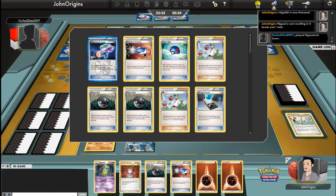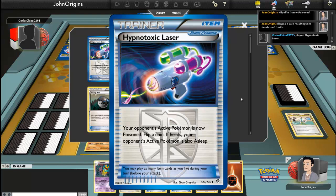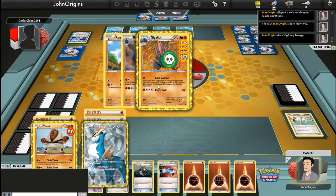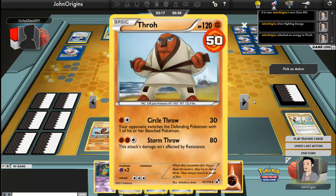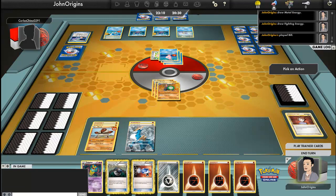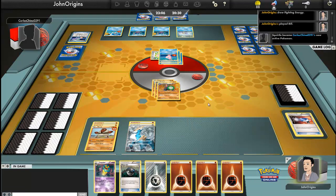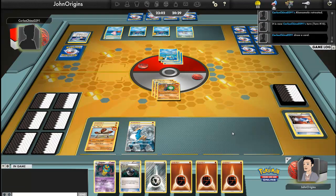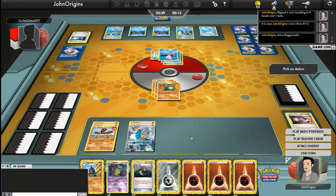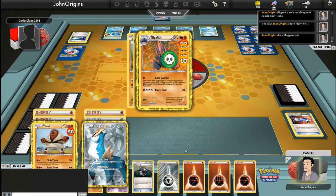What does that do? Your opponent's active Pokémon is now Poisoned — flip a coin; if heads, also Asleep. Kind of want to throw it out. Did I lose an energy? Didn't go for Bill, didn't get much from that. Gonna Catcher in that Squirtle, buy myself some time. My Gigalith is Poisoned, which is unfortunate. I don't want to be Poisoned. As he gets his Blastoise up and running, as well as a Cubchoo — he's looking to get that Beartic on the field.